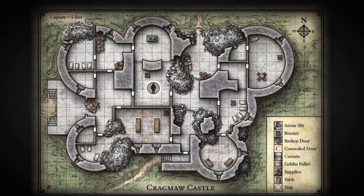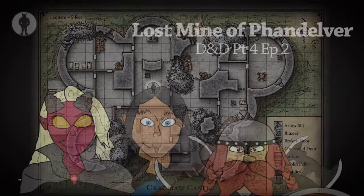The DM asks about a history check but lets it go. A brief discussion about what a brazier is. Then suddenly — something strikes from above, like a tentacle whip, as a giant body falls atop the party.